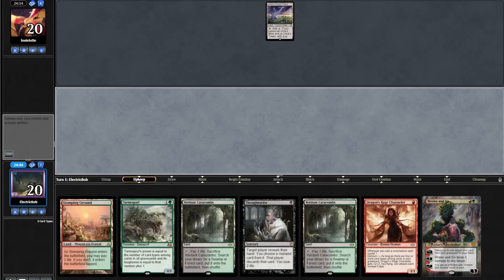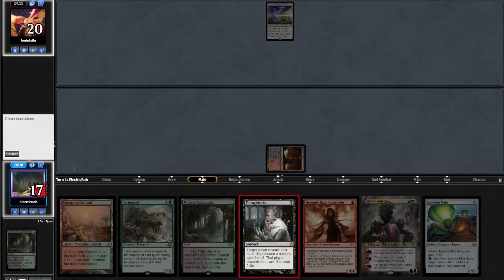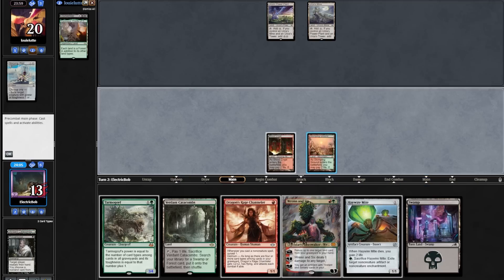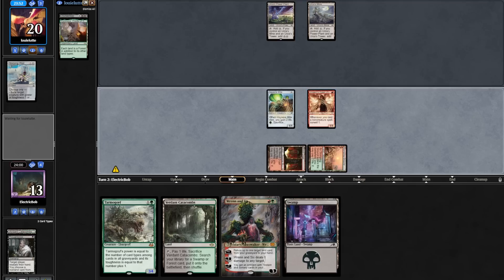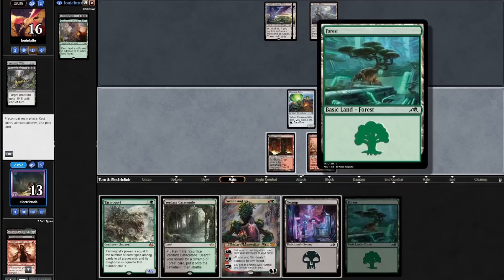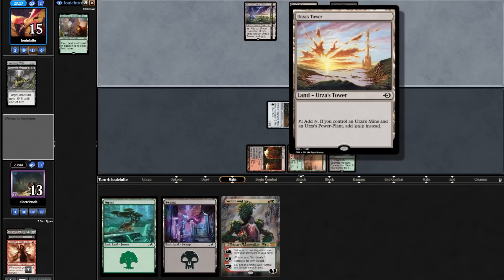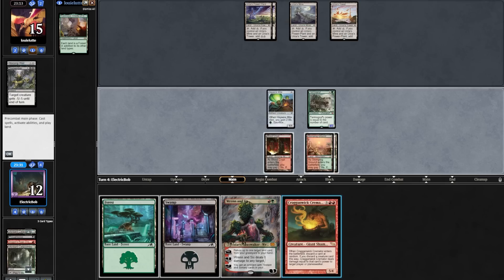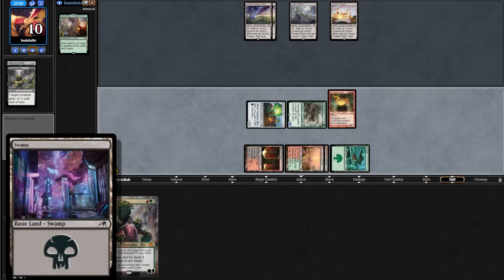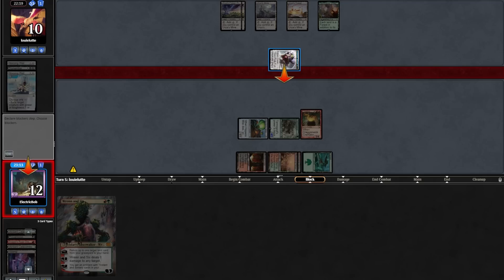Match three, we're on the draw with a great hand. Opponent goes turn one Power Plant. We draw Haywire Mite, fetch shock for a Blood Crypt, Thoughtseize the opponent, and take the Warping Wail. Tron plays Mine. We shock in a Stomping Ground, play Haywire Mite and DRC. On our end step they kill our DRC with Dismember, going to 16. They play another Power Plant. We draw a Forest, cast Tarmogoyf, attack for one, play a Verdant Catacombs, and pass. They play a Tower, unlocking Tron, but no plays. We topdeck a Cremator, attack in for five, play a Forest, and cast the Cremator — randomly discarding a Swamp.